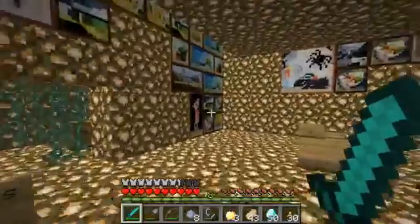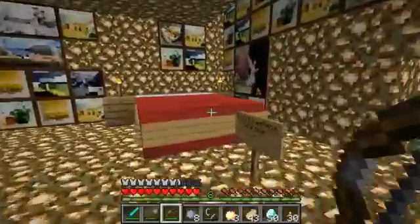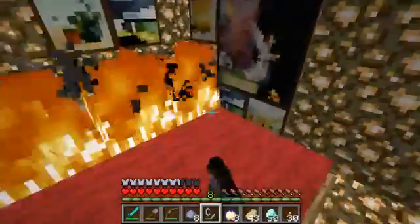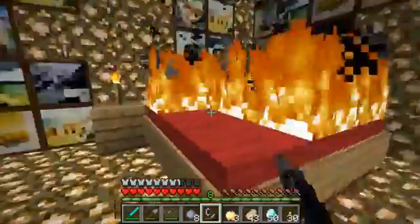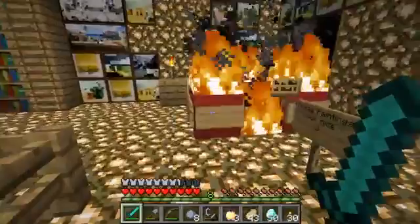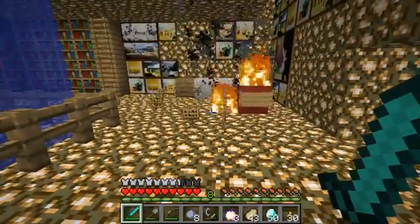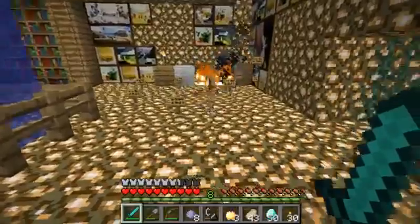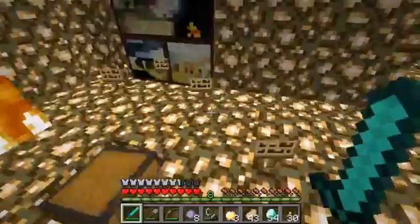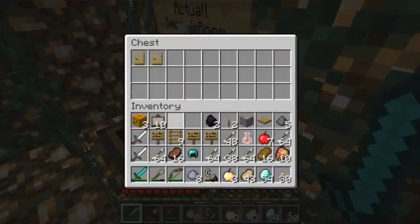Hey people and welcome back to part 5 of this custom map. Someone left in the comments that I should burn this bed because it's made of red wool. The reason I didn't burn it before is because it has white wool as well, but I'm going to do it and see if there is anything there. It doesn't look like there is anything — there is. Four diamonds! Thank you, good start. I probably wouldn't have burnt that if you hadn't left a comment.